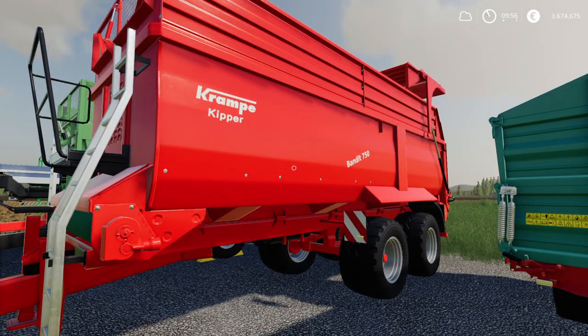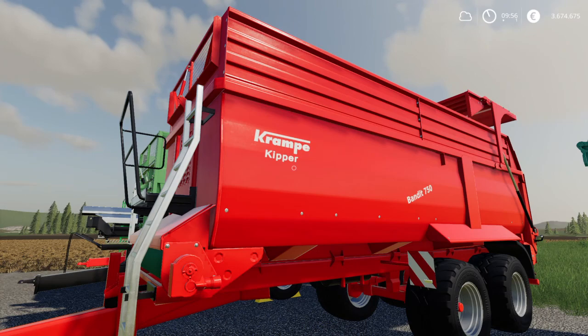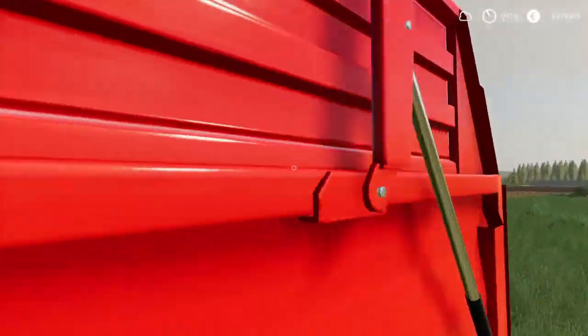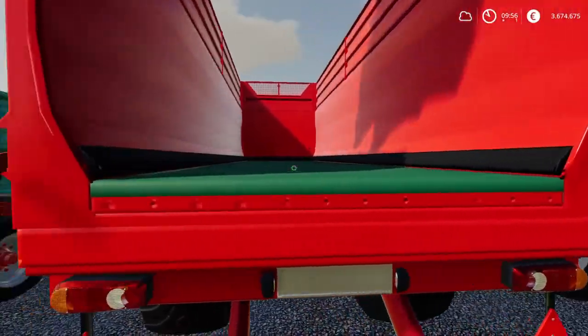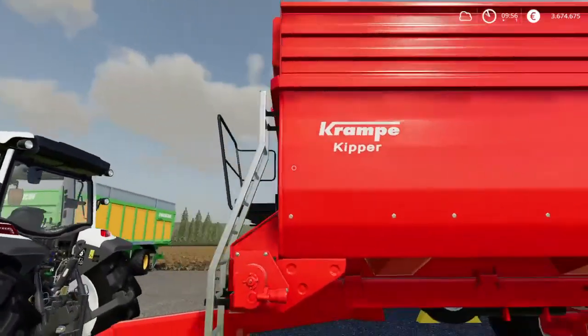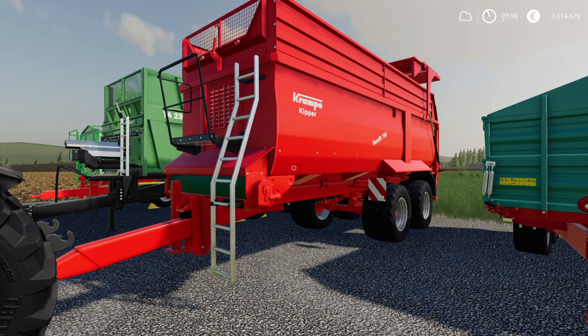Next is the Krampe Bandit 750. One thing that puzzles me: it says 'Kipper' on the side — German for tipper — but this trailer does not actually tip. When you unload it, the back door opens and, just like its semi-trailer bigger brother, a conveyor belt in the bottom pushes the material to the rear. It doesn't tip despite what it says. Nevertheless, a very good trailer: 39,200 liters of capacity, 51,000 euros to buy — 1 euro 30 per liter.